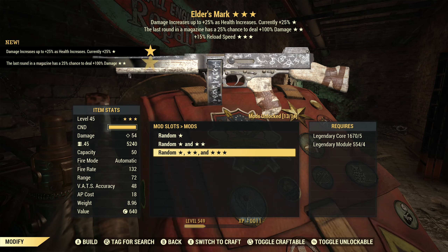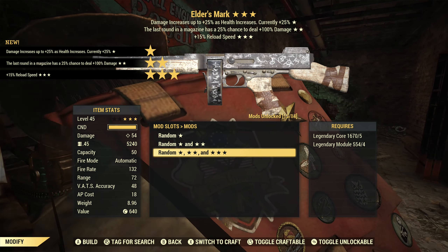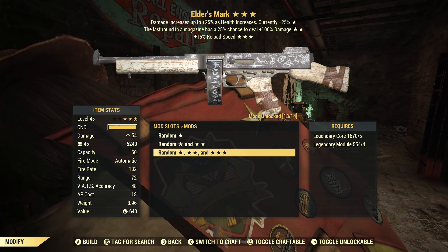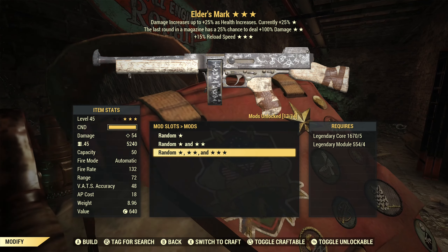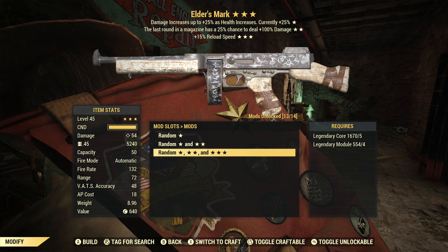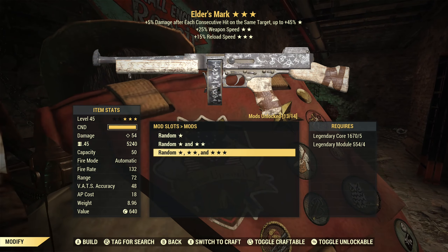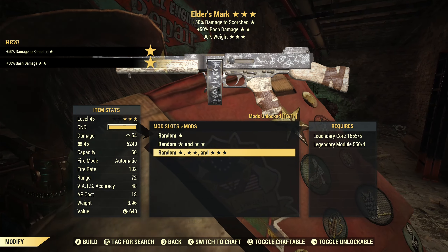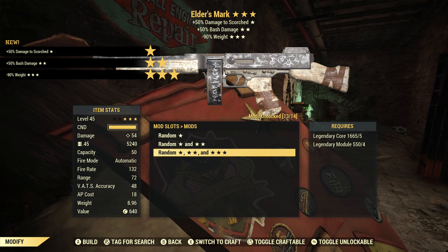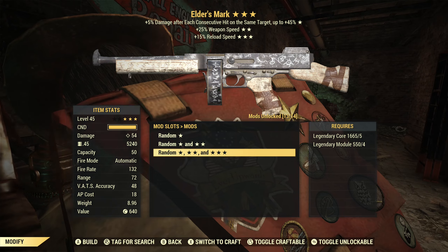We're stuck on Juggernauts again — damage increases as health increases. I wish we wouldn't be stuck on Juggernauts. Last round I think is a trash effect, and 15% faster reload is fine, although submachine guns tend to have a pretty quick reload anyway so you're not going to see a huge benefit. Number seven is damage to Scorch, bash damage and reduced weight — I would pass on all of those effects.